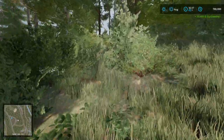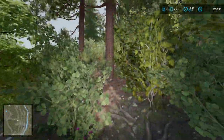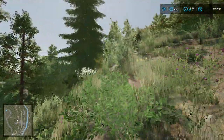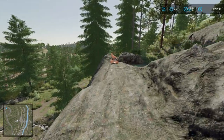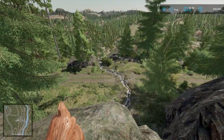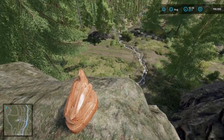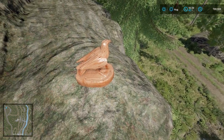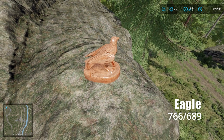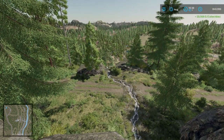From the Boar, head southeast through the woods toward a rocky outcropping with a little pond and creek. It's another one of those beautiful peaceful spots on this map. You'll find the Eagle sculpture there at coordinates 766, 689. Only five to go.